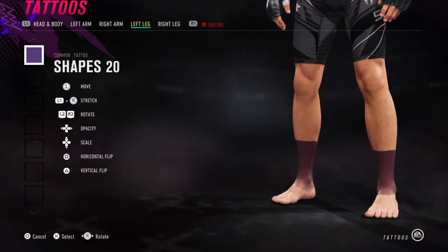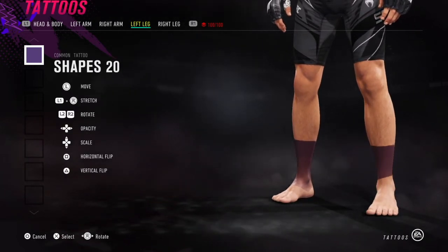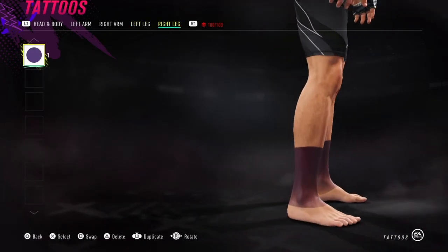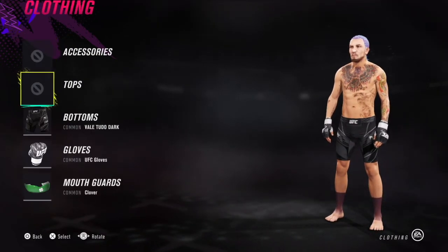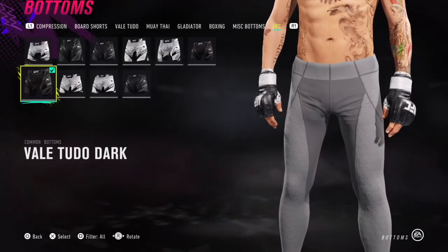On to the legs — in most of his fights, depending on the commission, O'Malley has ankle wraps. For these I just used some quick colored shapes. A lot of people don't think they look very good and I wouldn't disagree, but if you want to put them on, there's your option.